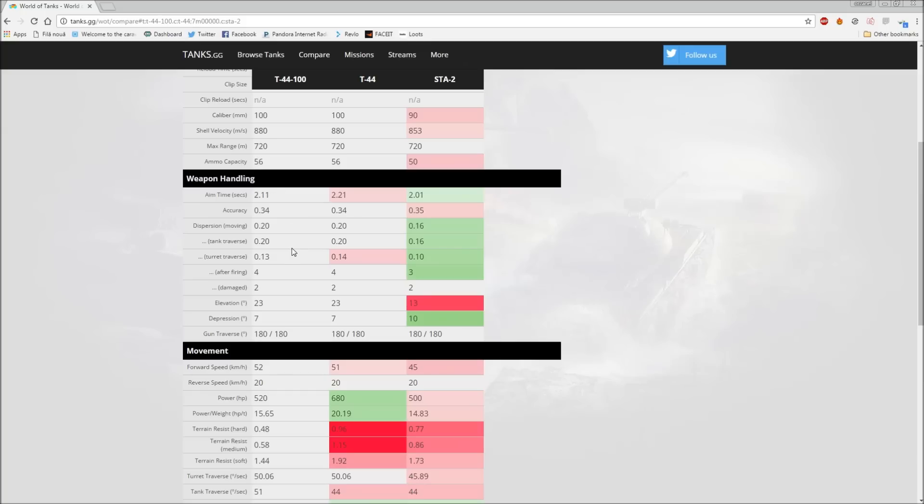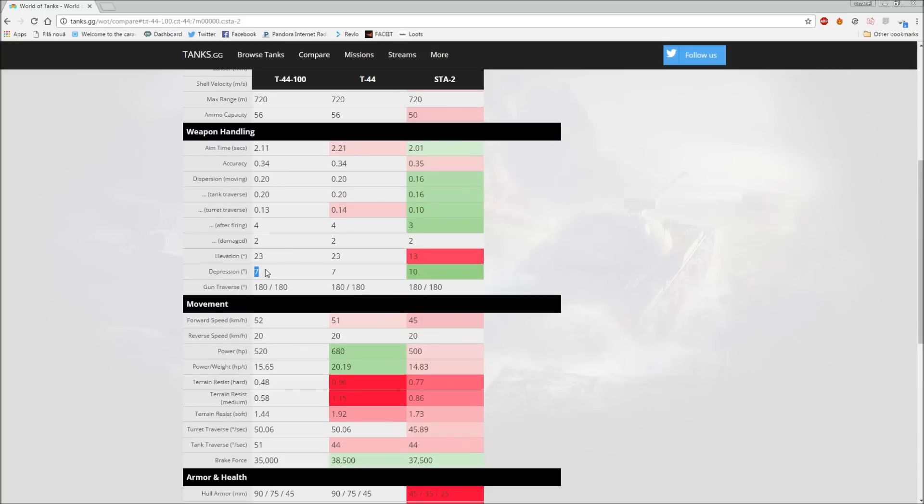Gun depression is seven degrees versus ten on the STA-2. Seven degrees is quite good - I honestly haven't played the normal T44 a lot, and I was really impressed with the seven degrees of gun depression. It's very nice and it lets you work the ridge lines effectively.